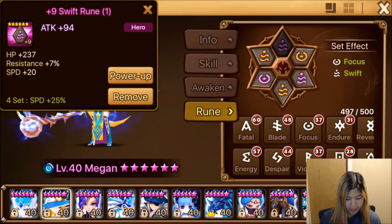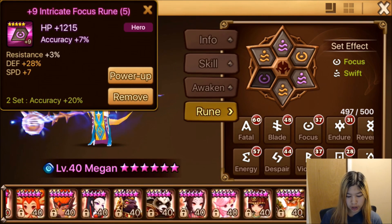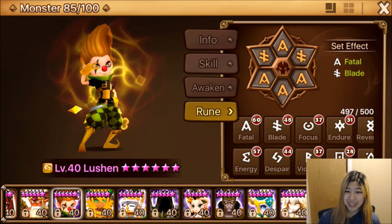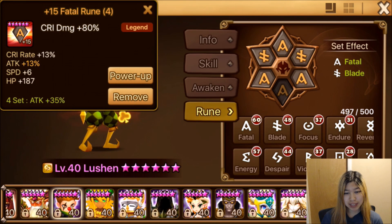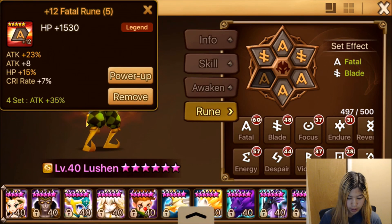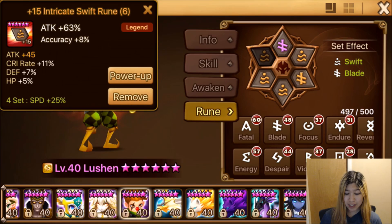Then we have Megan, who is on swift focus with speed and HP accuracy — she's speed synced with my Bernard. Then we have my Lucians, which are too slow because there's about a 10-speed gap between my Megan and my Lucians, so I would eventually like to fix that speed gap in the future.